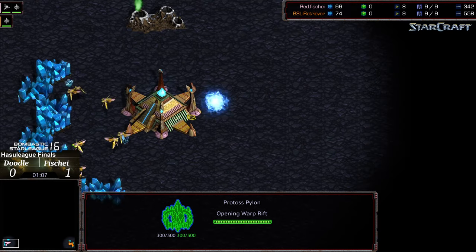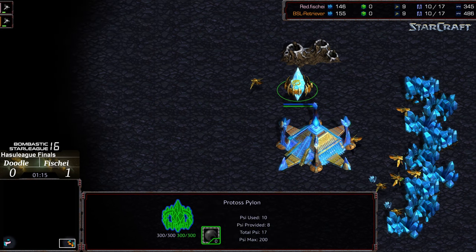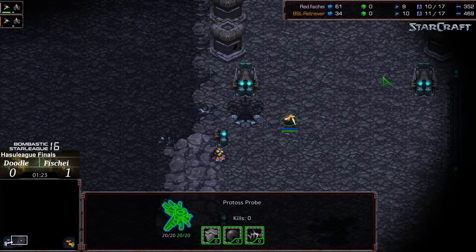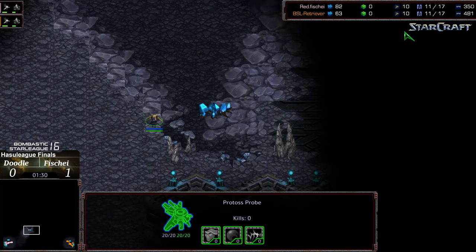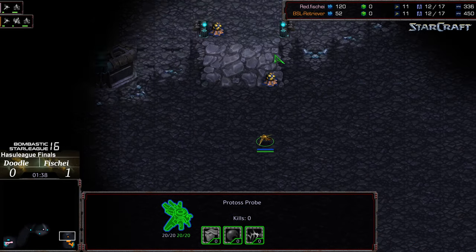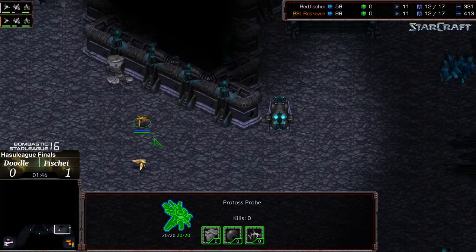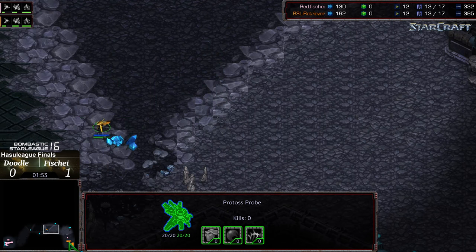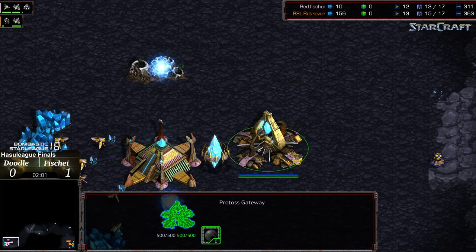I'd be a little surprised to see a two-gate opener from Fisheye on this map, but we'll have to see. Fisheye is dropping his initial gateway on 10 supply, and we have a 10-gate on the opposite side from Doodle as well. Doodle going for a more rapid scout than Fisheye, which is going to cost him resources, but he is going to get first scout. Keep in mind this can very rapidly turn into proxy gateways in your opponent's base. Fisheye's probe getting spotted though — Doodle recognizing it and heading to the proper location, giving him a slight lead overall.